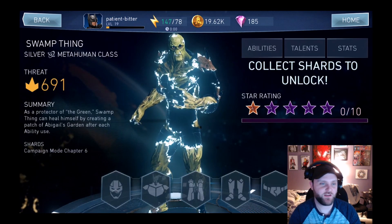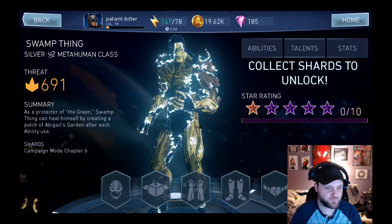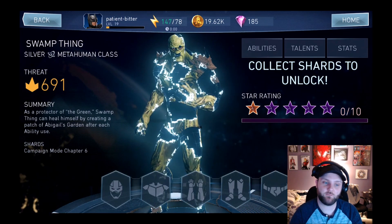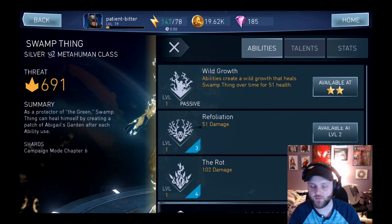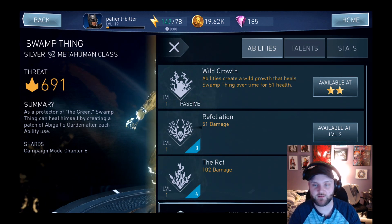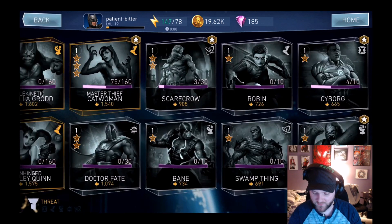Silver Swamp Thing — silver class, metahuman — only 10 shards. As protector of the green, Swamp Thing can heal himself by creating a patch of Abigail's Garden after each ability use. His passive Wild Growth: abilities create a wild growth that heals Swamp Thing over time for 51 health. Refiliation does 51 damage and The Rot does 102 damage. Health is 429, damage 51, 5 and 5. That is it for the new characters.